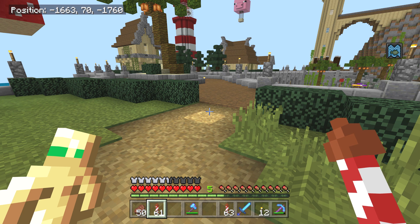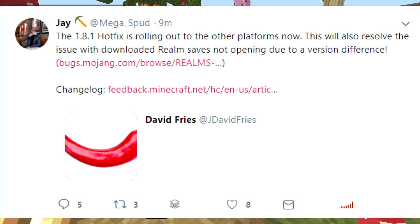It starts off with this — follow me on Twitter, I always retweet all the tweets that matter. This one started with J_mega_spud nine minutes ago: '1.8.1 hotfix is rolling out to other platforms now. This will also resolve the issue with downloaded realm saves not opening due to version difference.'